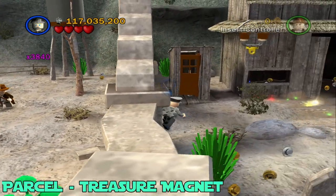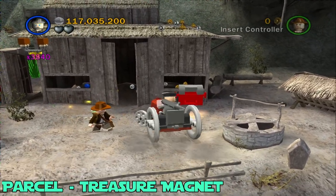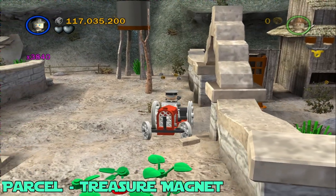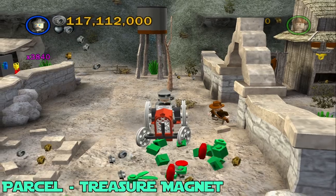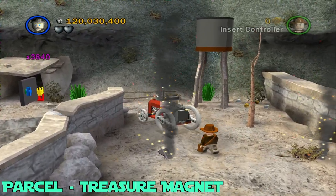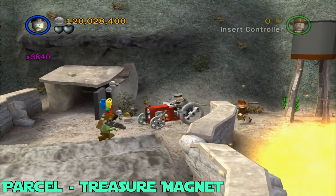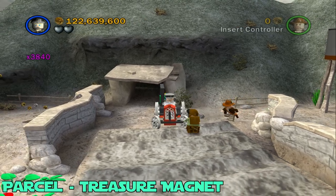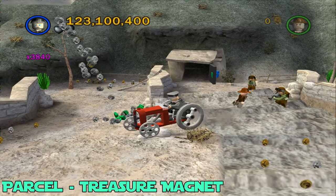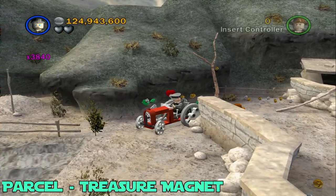Next up is going to be the parcel, which is treasure magnet. Once you get over here, you're going to see this tractor right here. You're going to want to drive this backwards where we came from, and there's going to be three areas where you want to drive it over. First one's going to be right here at this little arc — drive it over that little red thing. I highly recommend doing it the way I am doing it right here, because if you don't and you destroy them before as you go on, you'll have to carry the parcel all the way through, which is very slow and annoying. So there's the second one.